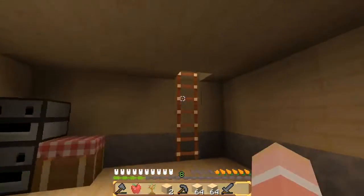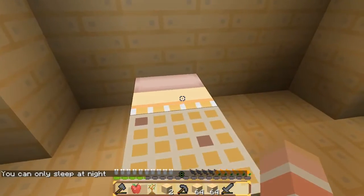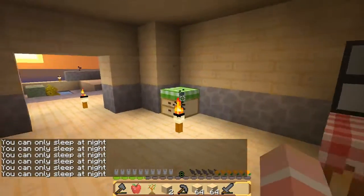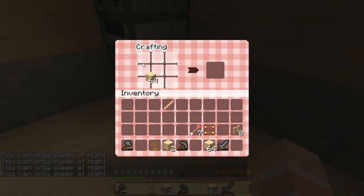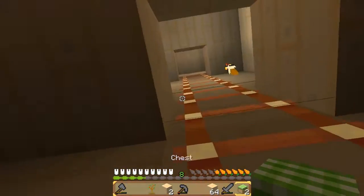I'm actually going to head to bed. I hope there's some animals spawning in while I'm asleep. Let's go ahead and put this food down here. Let's make a chest — actually we'll make it a double chest. We'll put two up there.